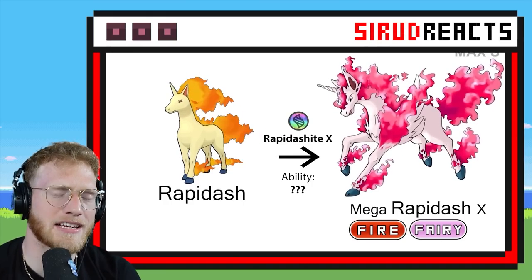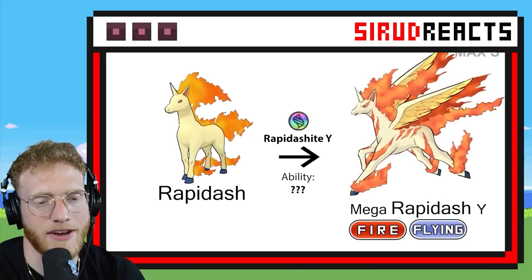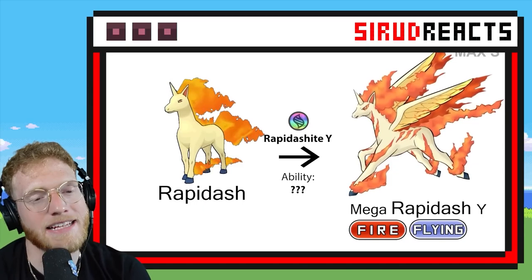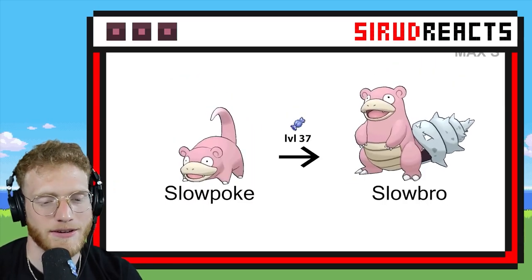Fire Fairy — I can see that. That's kind of what they did with Ninetales. In the actual game they made it Ice Fairy. I like it! I get it — it's like a unicorn! A unicorn with wings! I like that one — that one's pretty cool.